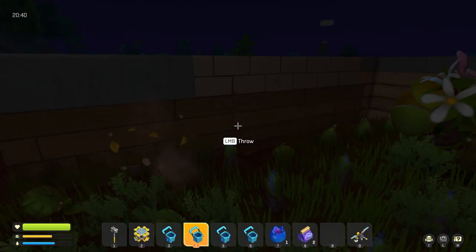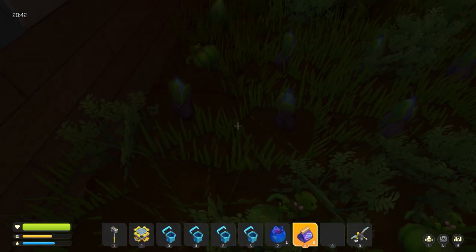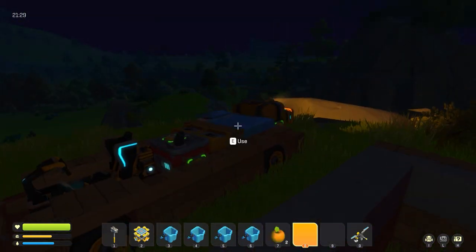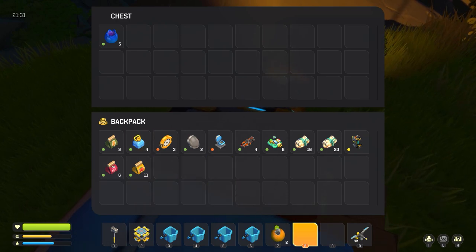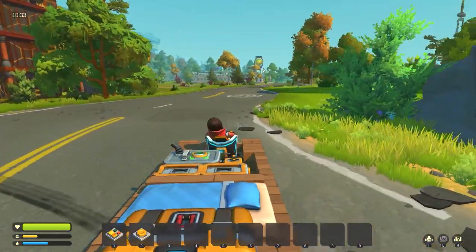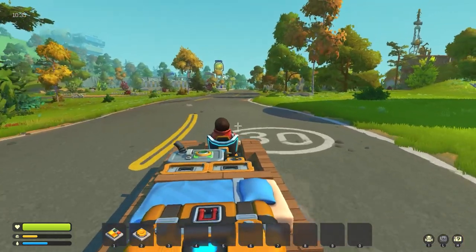When you harvest each fruit, you'll get seeds back with it. So even though you bought five, you'll get a ton more from the crops you already grew. In total, you're going to want 20 blueberries and 20 oranges. Once you have all that, you can load it up into your storage on your car — you won't be going to the same packing station this time. You'll need to find the other packing station on the map.